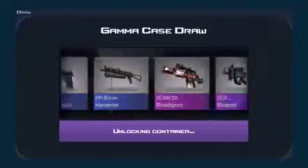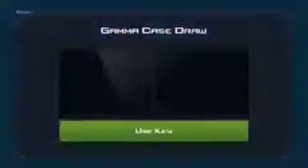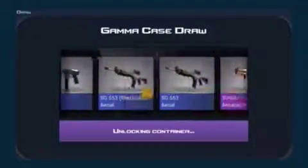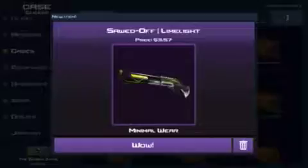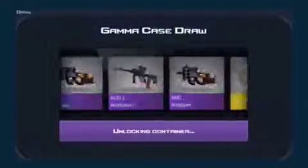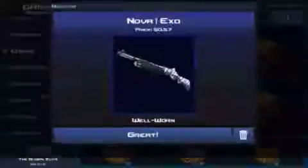I'm going to start off — solid pink. SCAR-20 Bloodsport, field tested, going around four bucks. Next up, line light — minimal wear, goes around three bucks. I'll take that.